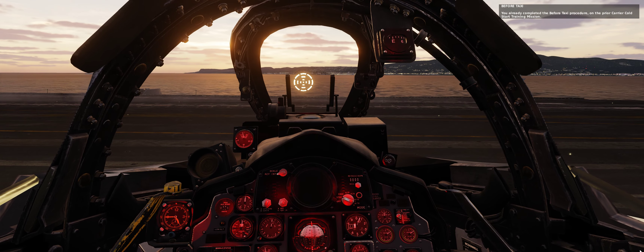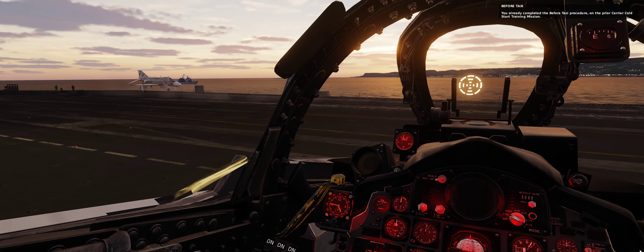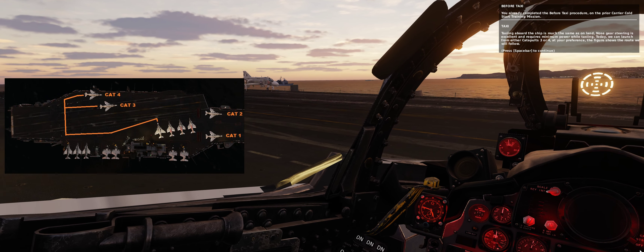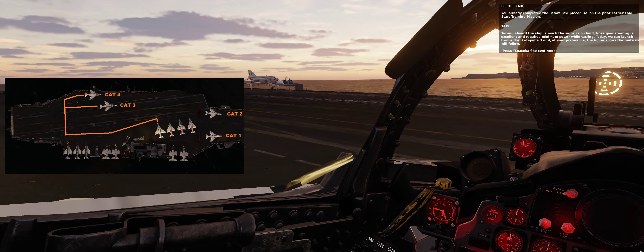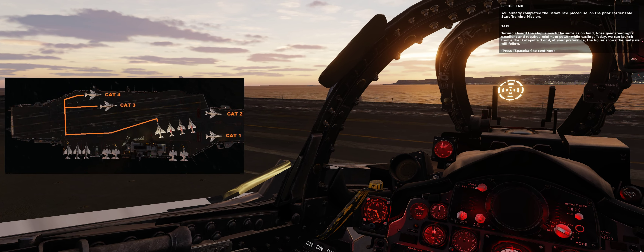You already completed the before-taxi procedure on the prior carrier cold start training mission. Taxiing aboard the ship is much the same as on land — nose gear steering is excellent and requires minimum power while taxiing. Today we can launch from either catapults three or four at your preference; the figure shows the route we will follow.